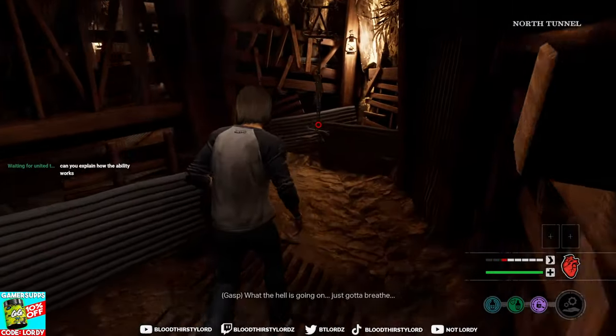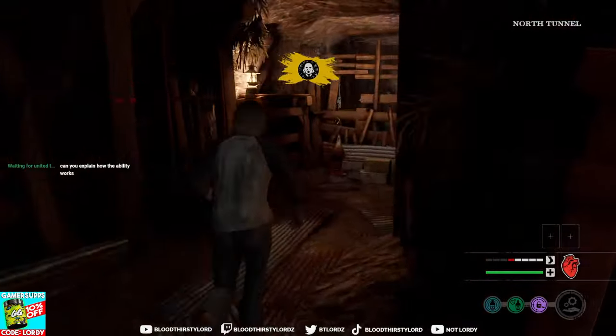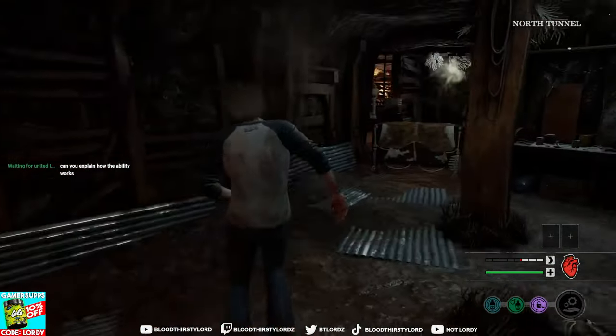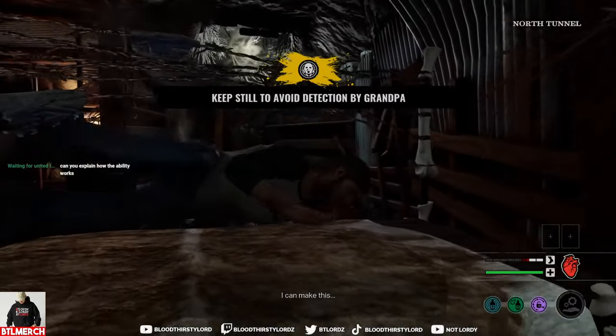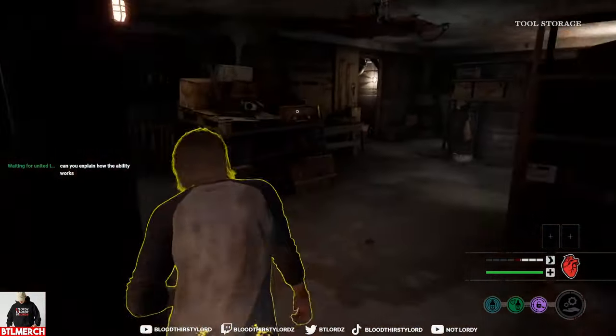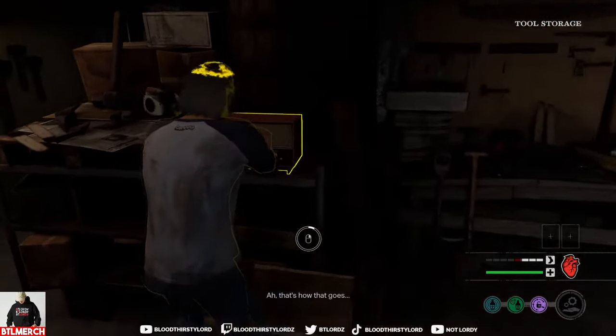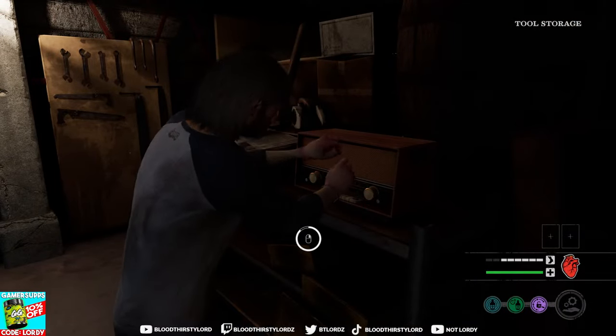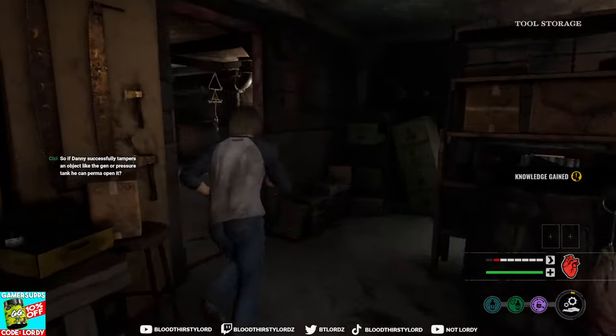First thing we want to do is actually get to a lock tool area. There are a couple of nodes you need to keep on tap with this character. Radios and unlock tool areas are really good in the basement to build up your tamper bar, or your knowledge, or your tampering factors. So let's go over here, inspect this, and your bottom right corner of your ability icon will charge up by a bit in yellow.